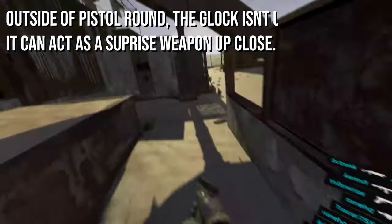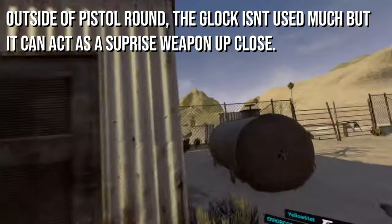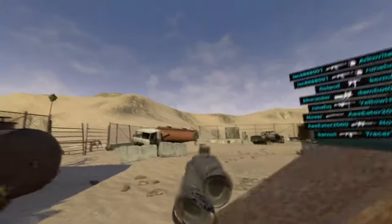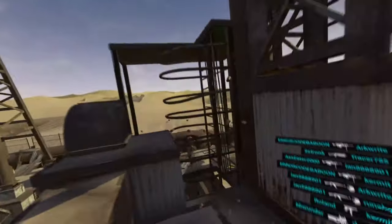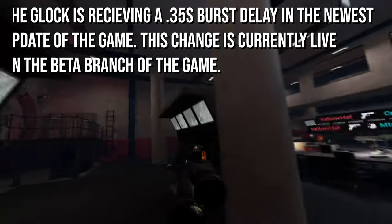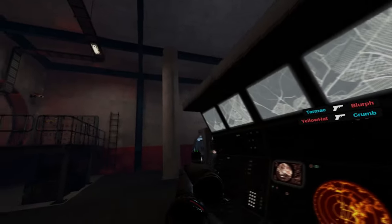Outside of pistol round, you won't see the Glock used too much. It does work as a solid anti-eco weapon as it can shred unarmored players, but against armor it really only works at close ranges. With a fast fire rate, manageable recoil, and high damage output, it's no wonder the Glock is the best pistol to use on pistol round. Before we move on, note that the Glock is being updated with a burst delay of 0.35 seconds in the newest update, currently live on the beta branch of Pavlov, so be sure to test it.